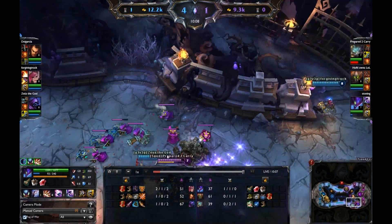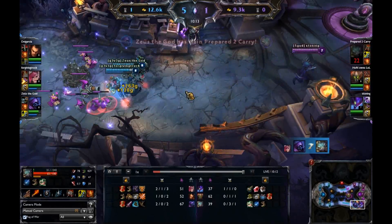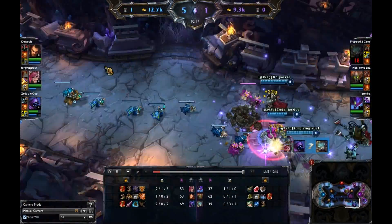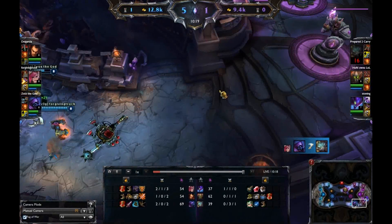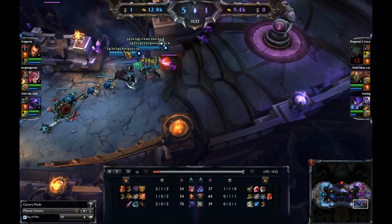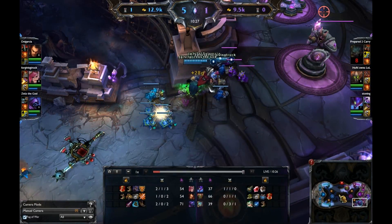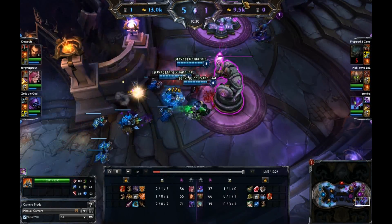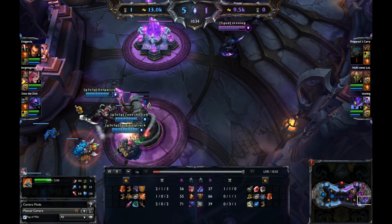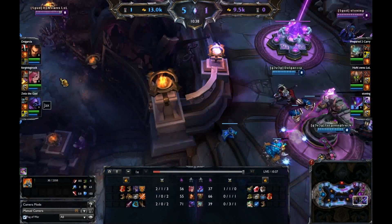It looks like blue team is going to do a gank at the bottom lane, dunking Rumble — and Rumble goes down again. Rumble is feeding right now, pretty bad. Blue team is going to do a combined push on this bottom turret. Let's see if Malphite comes down. Kha'Zix gets forced back. Blue team is going to force push this bottom turret — cracking the base this early is really bad.